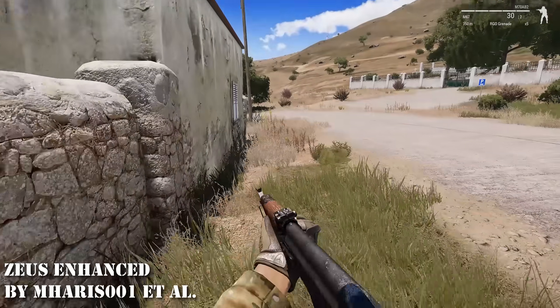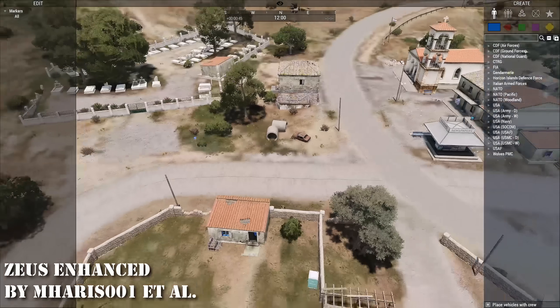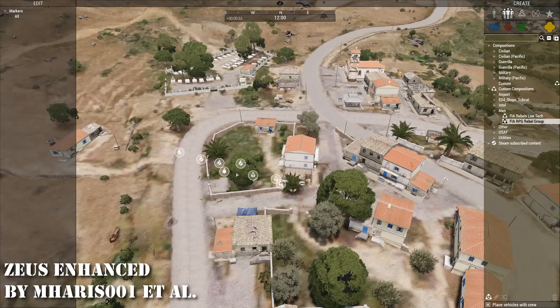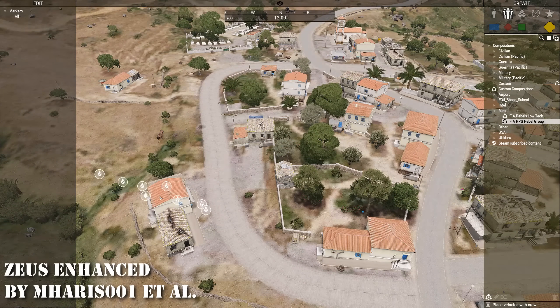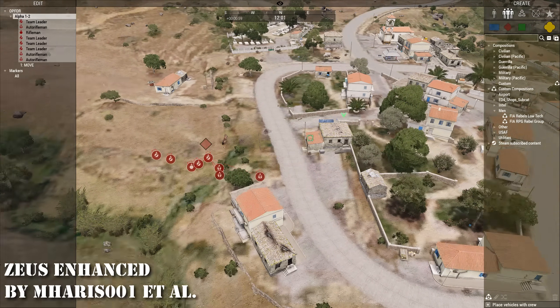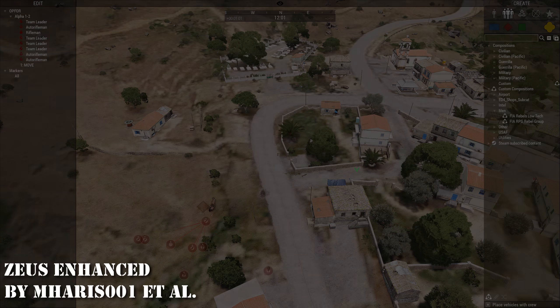At 11 is Zeus Enhanced. If you've loaded up vanilla Zeus even once you probably realized there were things that were lacking, like the ability to edit things that were placed in the game at startup. Zeus Enhanced comes with so many quality of life improvements that Zeusing is a whole different ball game now, and this is a must-have.